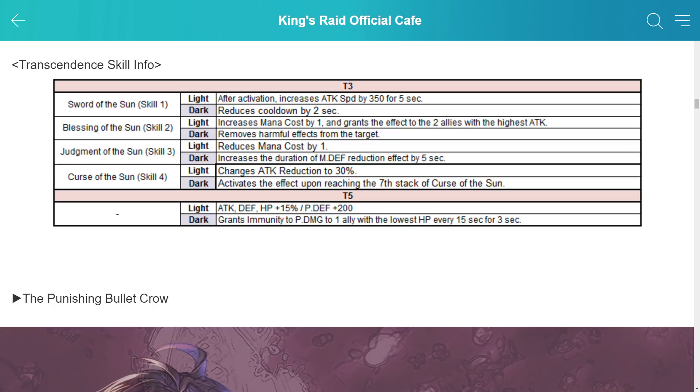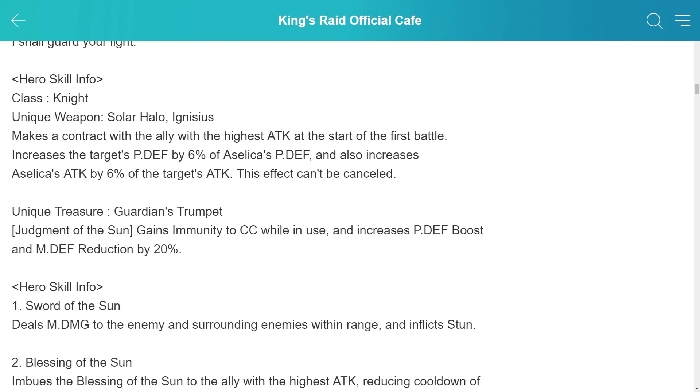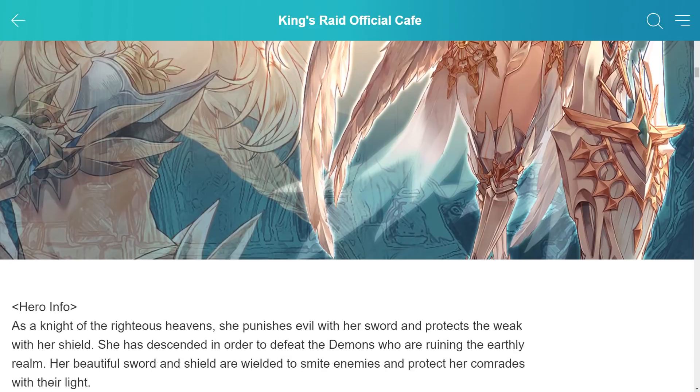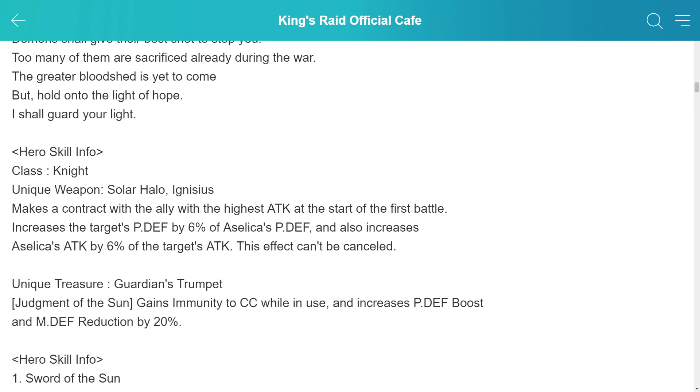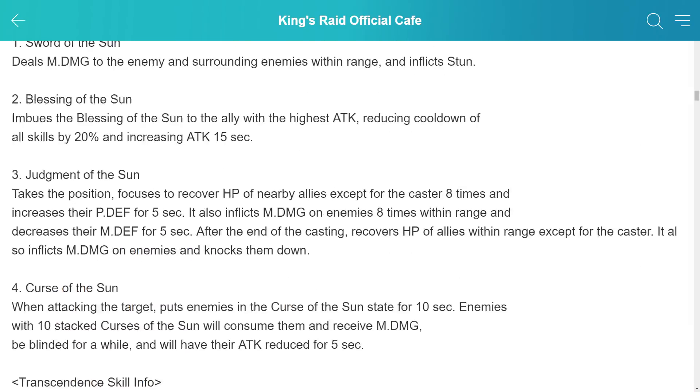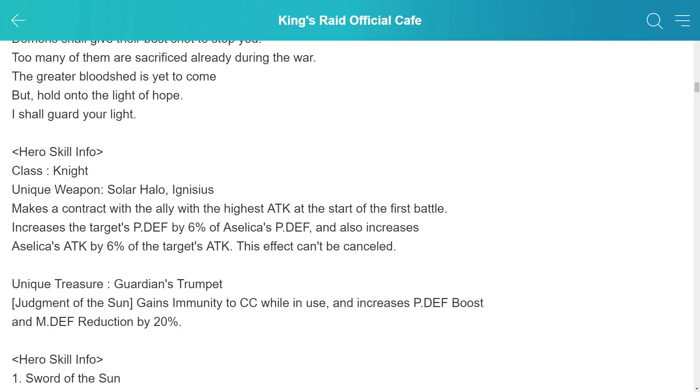In World Boss or Guild Raid it could actually be quite good — I'm mostly thinking about Arena since that's the meta space. Her T5 dark, granting physical damage immunity for 3 seconds every 15 seconds, isn't impressive. If it were all damage immunity I'd be all for it, but just physical for 3 out of 15 seconds is situational. Overall, first impressions: her unique weapon is very interesting, but her skill set seems kind of average. Her third skill is also interesting, but needing the unique treasure to be CC-immune during it is a bit of a downer.